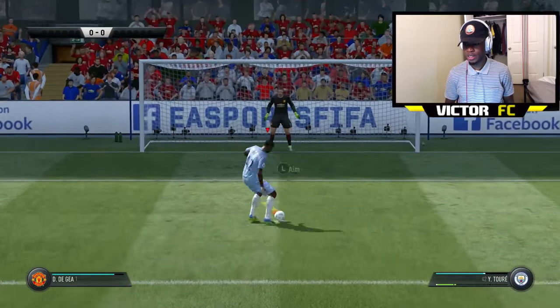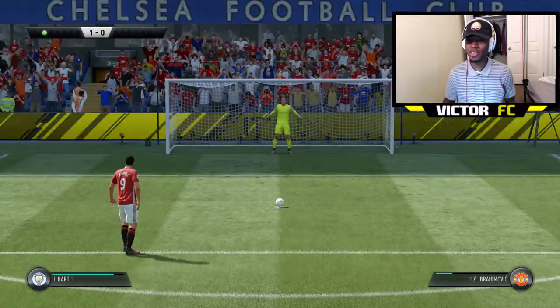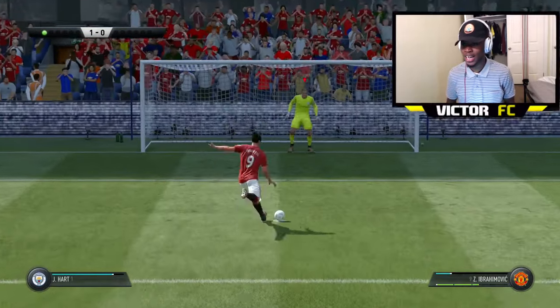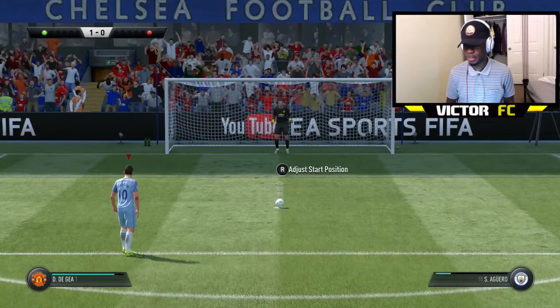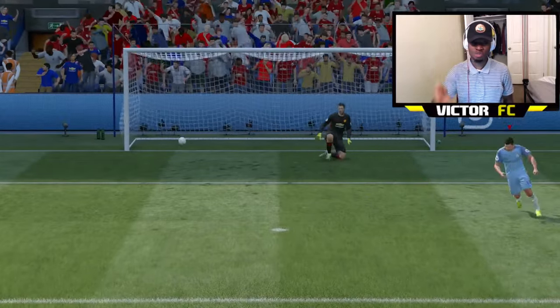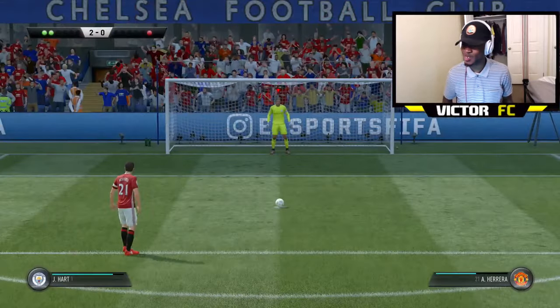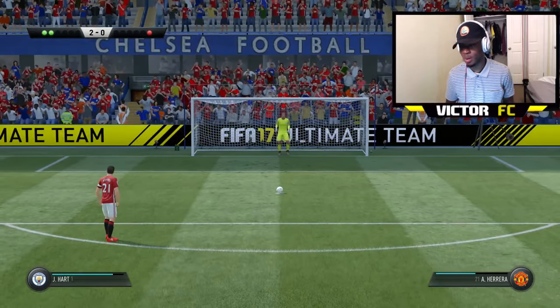Alright, Yaya is up first. This is exactly the spot and you just roll it in there, and the ball just rolls in. Even if the keeper does dive, he'll dive over it. Just a little bit of power — just roll it in.